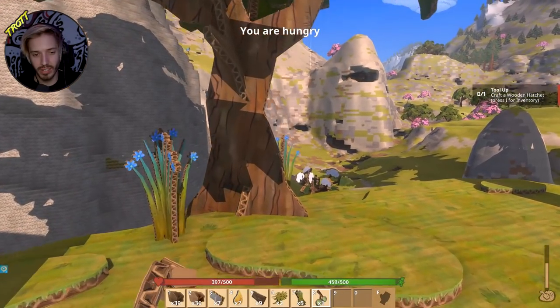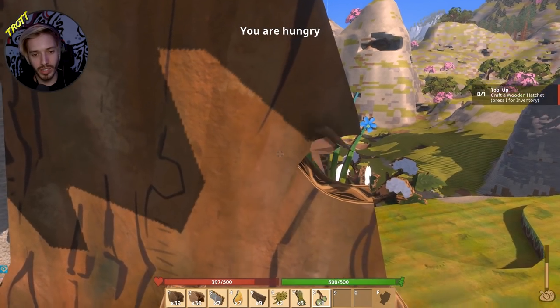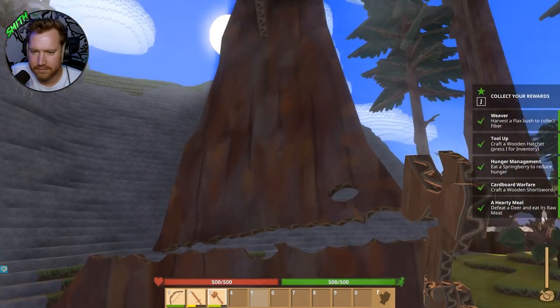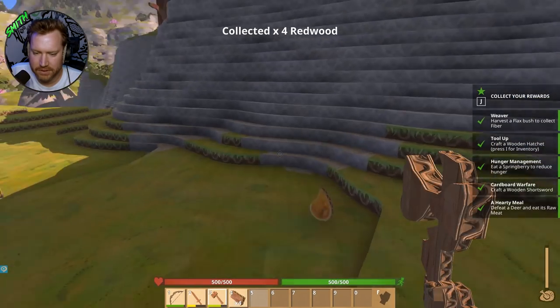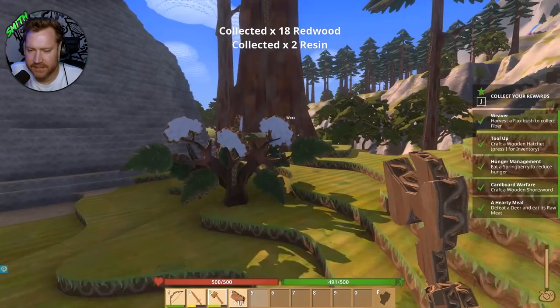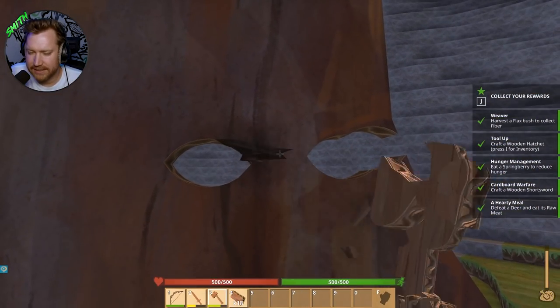I think they should give you giant scissors, not an axe - you know, go along with the whole cardboard theme. Lead into this whole cardboard aesthetic. Give me some ratchets and swords. I'd like some super glue to build my house, please. Oh yeah, that's plenty of wood. It's red wood, that's cool. Definitely has some potential in this game, but it really does need some balancing out.